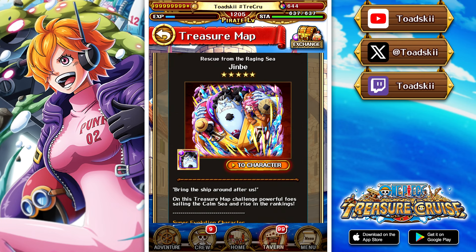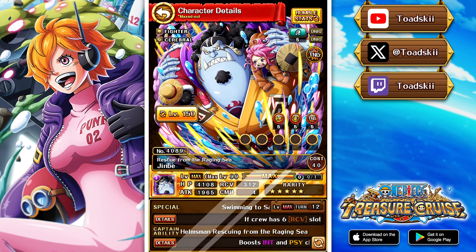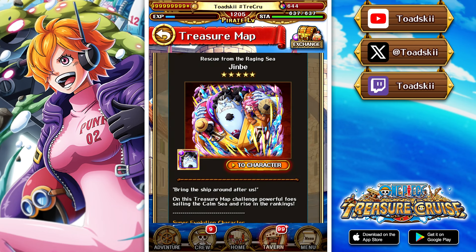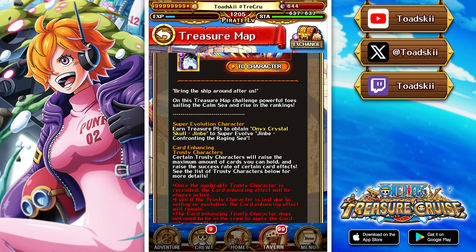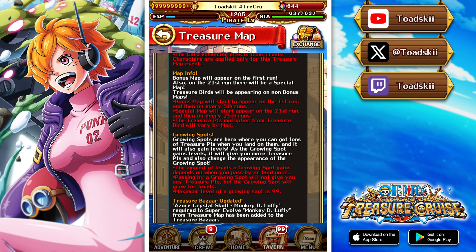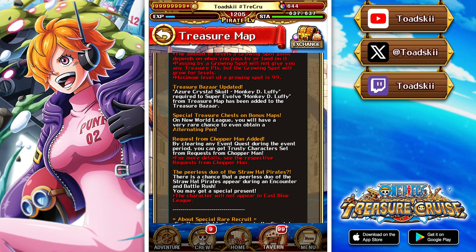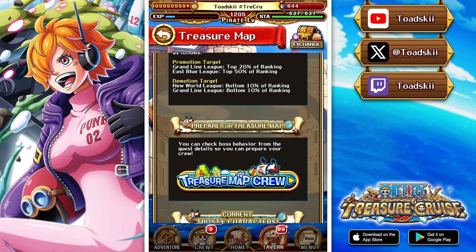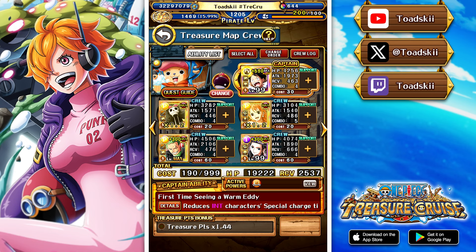In this event, you're going to be able to get your hands on the super evolution of Jinbei. I've already talked about it in the data download video that came out a couple of days ago. Jinbei — I think they really should have gone above and beyond giving this character more of a buff, because as it stands he's not a great super evolution for this free-to-play unit. It's pretty typical treasure map stuff: the first run is a bonus map, every 25th run is a super bonus map, so those are really cool. You get lots of good rewards and alternating pens.